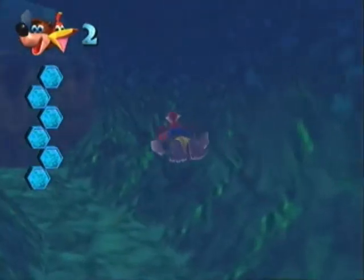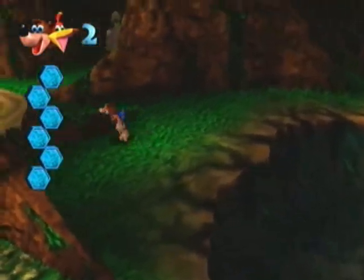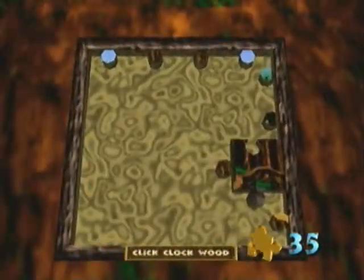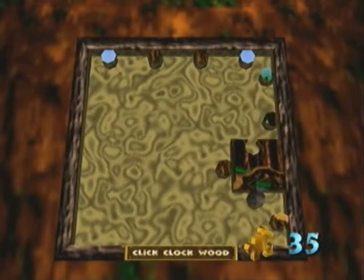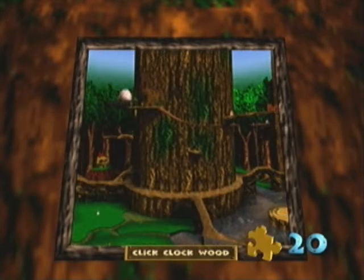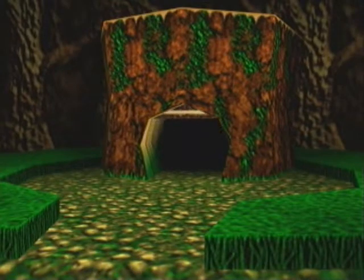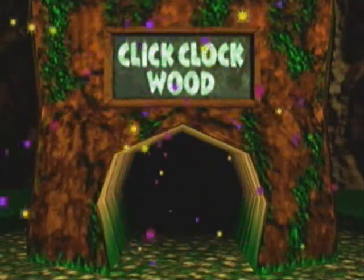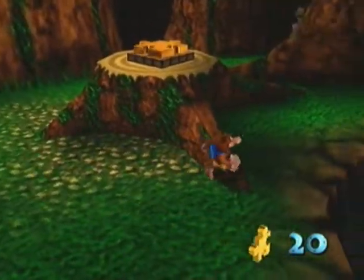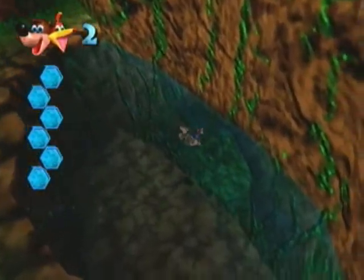I came here earlier, off-screen, and got some answers for something we'll be doing later on. If you come here early, you cannot fill in this puzzle piece, because that jiggy pad isn't there — which is why we had to go hit that switch. But now that we have hit the switch and filled up the puzzle, it is time to go into Click Clock Wood.